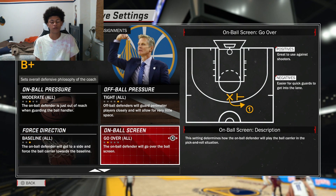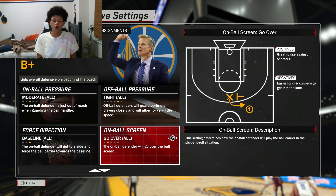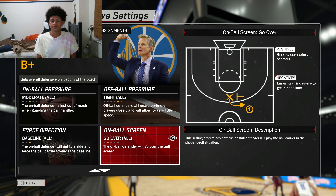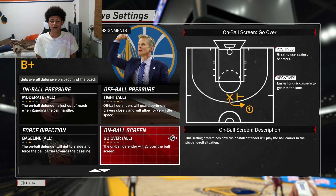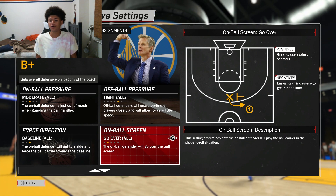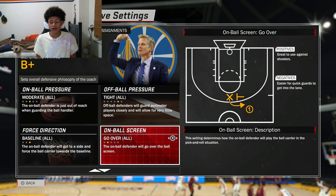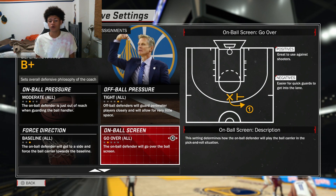For on-ball screen, go over. Remember how I told you guys in 2-3 defense — always go over on ball screens. In zone defense there's going to be help everywhere, so you want to go over. If you get blown by you'll have help. But if you go under, it's very easy for that player to shoot over you and knock down that three-pointer or mid-range shot. Always make sure you guys go over.